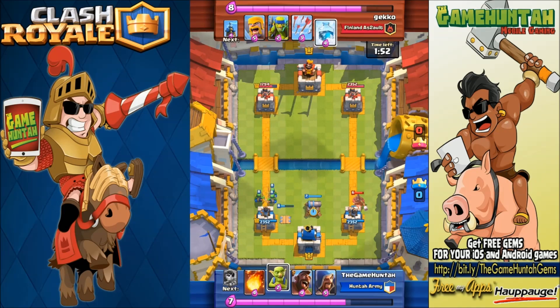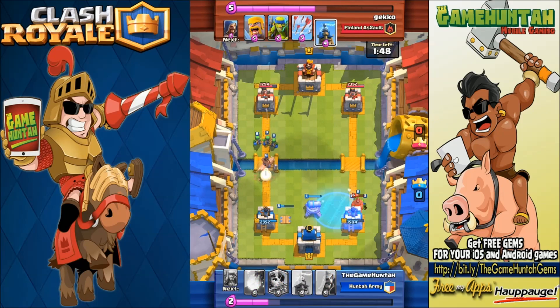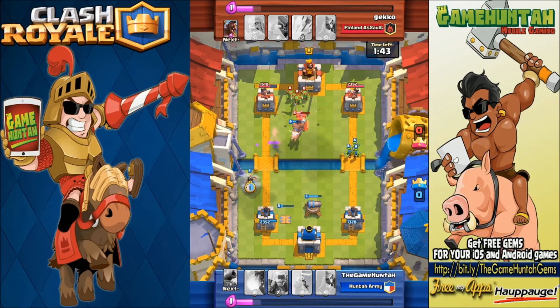Hog Rider is coming from the right side. The Cannon came over a little bit late, but at least I got my Goblins. That's what I like about this deck — it's kind of cheap, so I can deploy cards on the battlefield extremely fast.